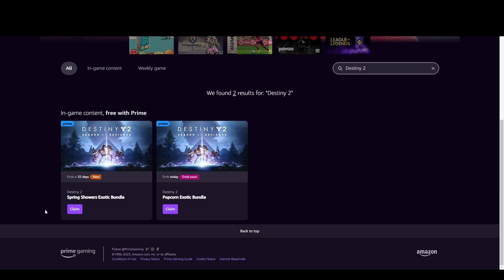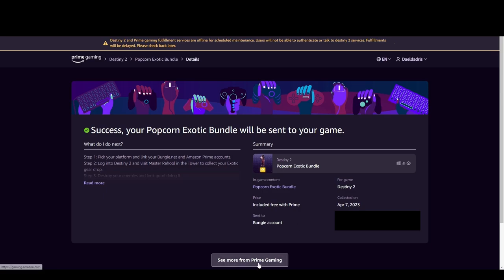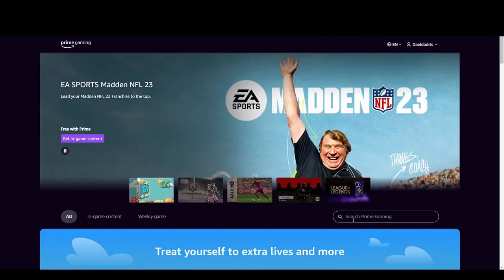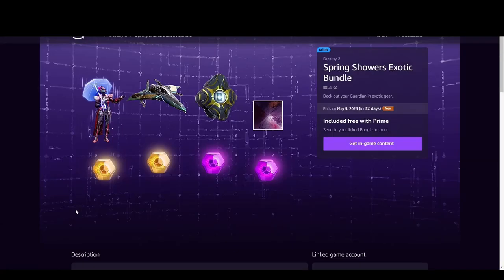I actually found another pack here that I hadn't claimed yet and today was the last day I could do it, so I guess I was just being lucky. Don't be like me — come back here once or twice every month to see if you got something for Destiny 2 or any other game that you like. You can click on the package you need and it will redirect you to a page that details the contents and how to get them.